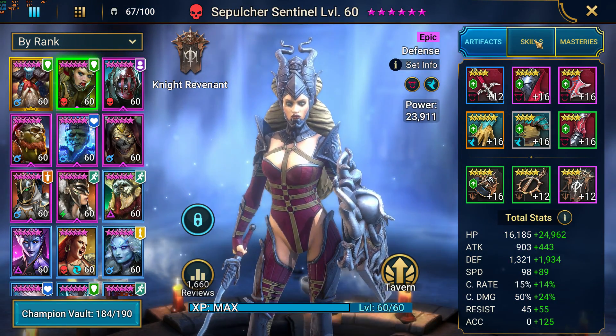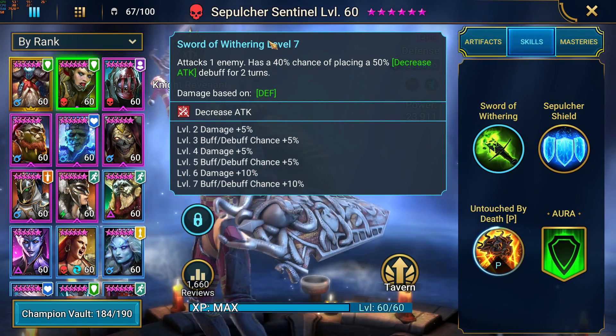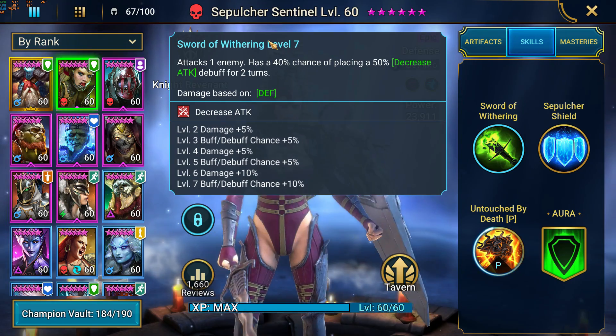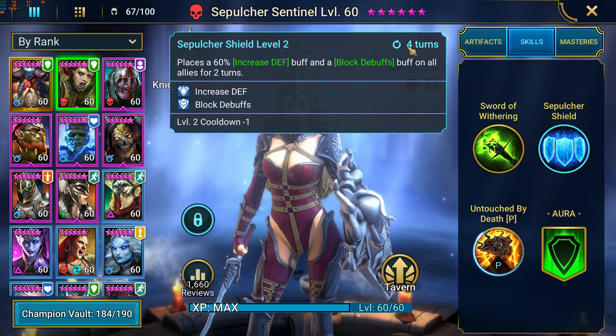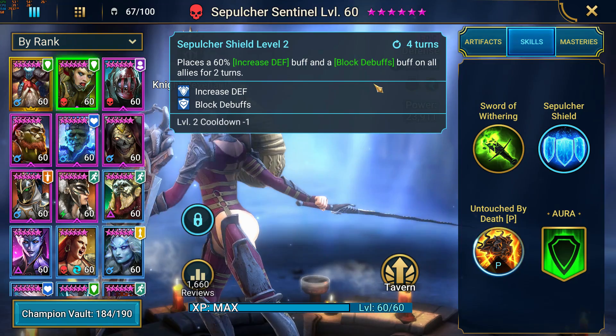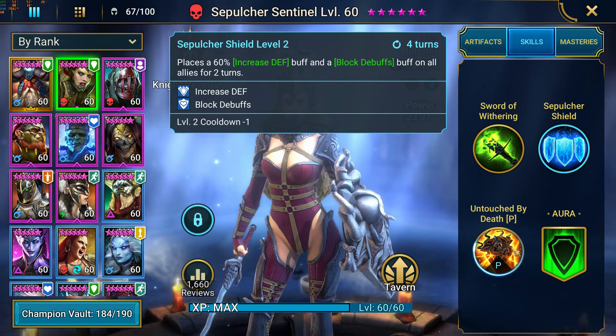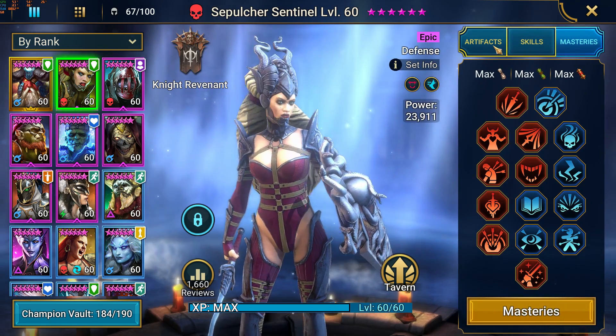Sepulcher Sentinel also has increased defense — this one is on a four-turn cooldown but it also has block debuffs. If you can alternate between these two you can basically always have the 60% increased defense up, and of course the passive here which blocks all the damage. Here are the masteries.